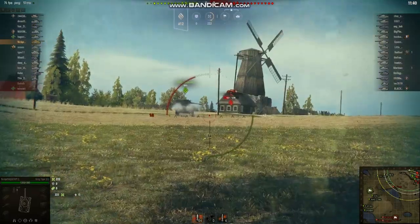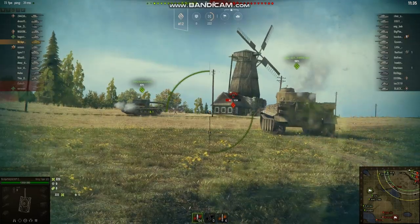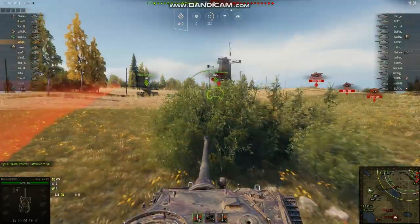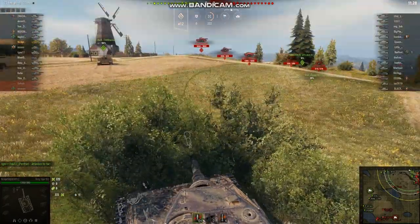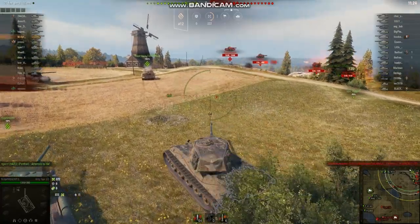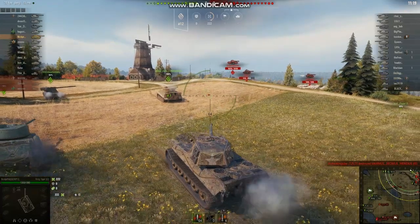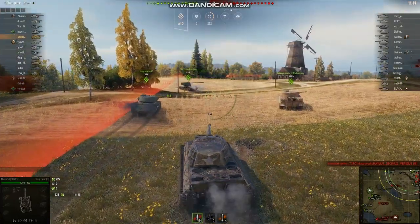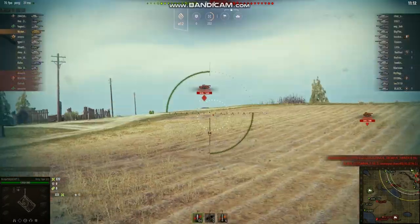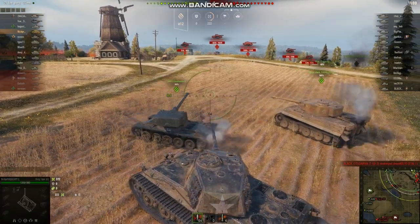Easy penetration. It has good pen — great pen. Only did about 222 damage. Not high alpha, just like the Tiger I. I think this tank has been balanced appropriately and really in a great way for Tier 7, because it is balanced to be almost identical to the Tiger I, just with more armor and better camo factor.